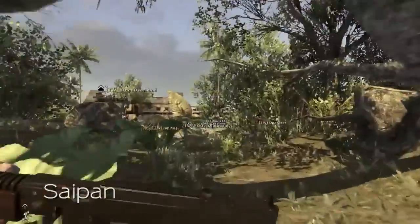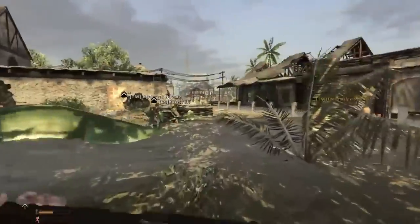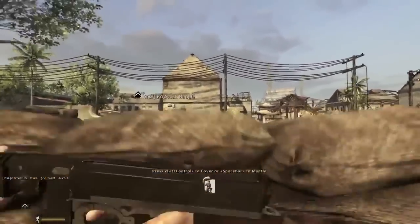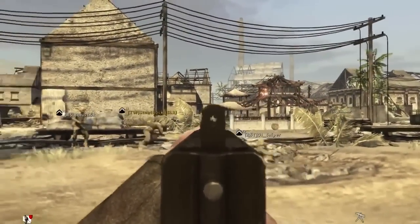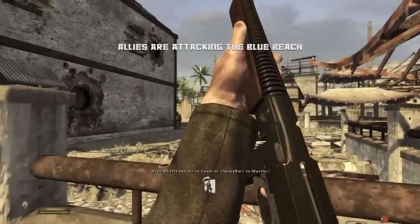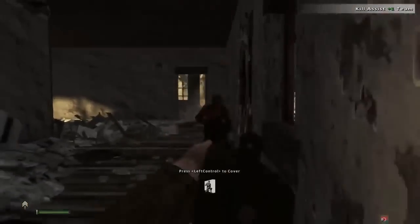Let's take a look at the first map, which is Saipan. Here we can see members of the 4th Marines landing on the beach at Charan Kanoa. They landed in June 1944, about the same time as the Normandy landings. In the background you can see the Sugar Mill, which is one of the final objectives for the US forces. As you can see, the Americans have got quite a lot of automatic and semi-automatic weapons — this guy has the M1928 submachine gun, there are a couple of M1 Garands, and also an M1 Carbine.